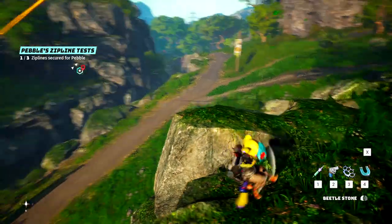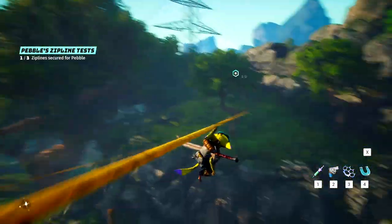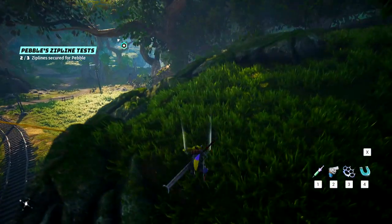The next location takes you southeast of Bio Nucleus 6D, right behind Mercadorpis Outpost. You can fast travel there if you have it unlocked. Once there, you just need to zipline down from the tree side and location number two will be complete.